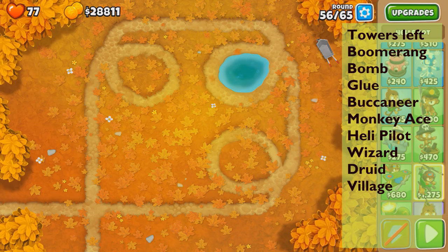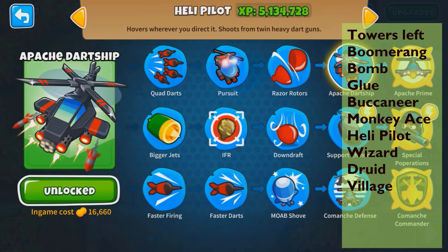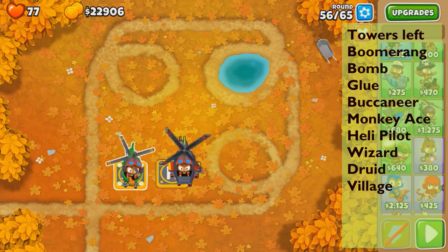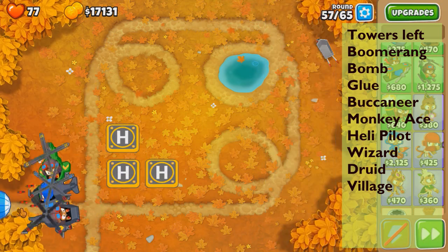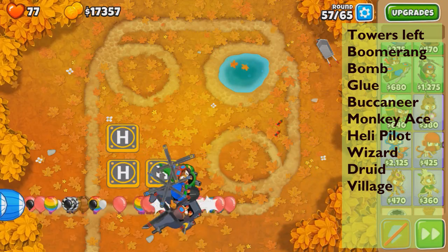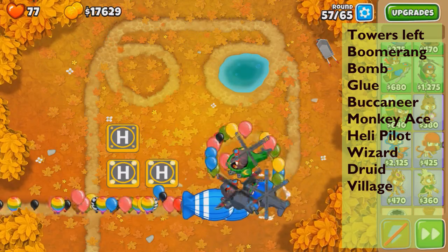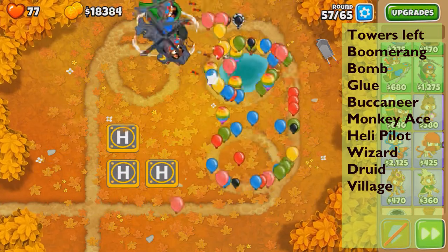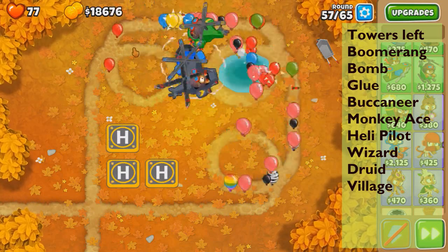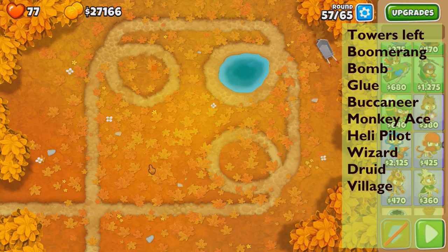We haven't used heli yet. I don't want to go for razor rotors or the apache — that's so much money. Maybe a razor and a downdraft is good enough. Let's buy one extra quad darts and start small. That actually beats the ceramics really nicely, so this should work. All we needed was the quad darts and their DPS. Down to 27k — if we go any further lower we can't buy the expertise.